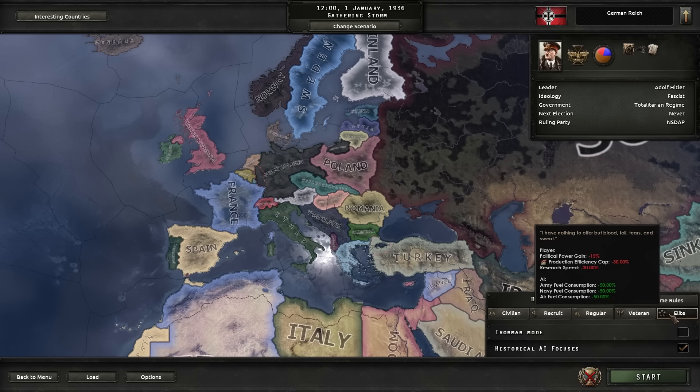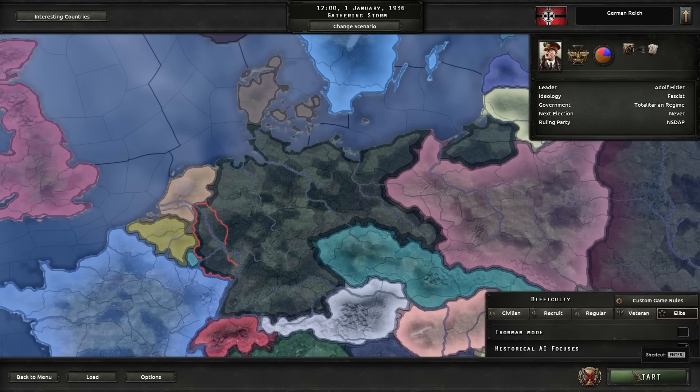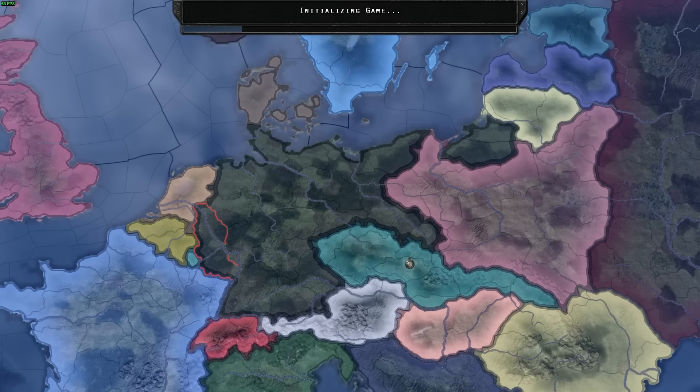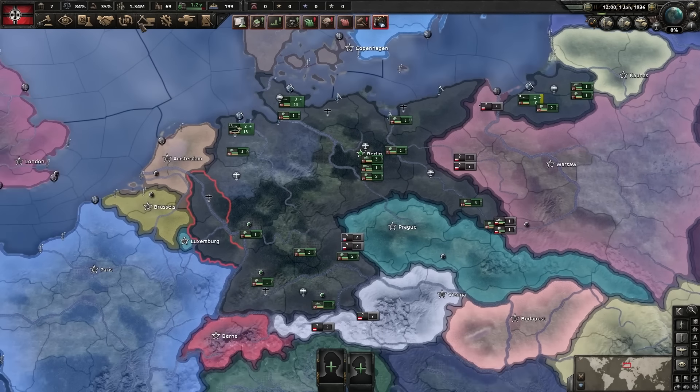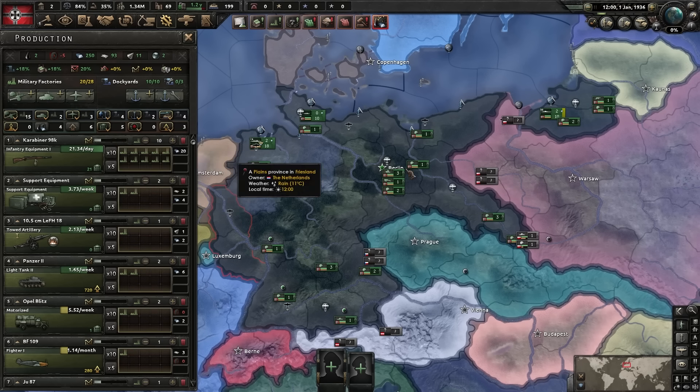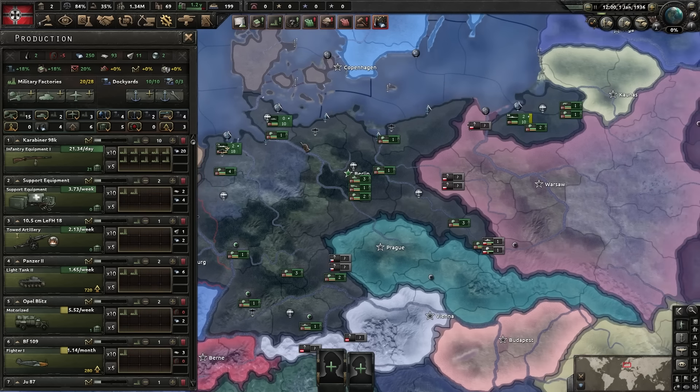The AI gains buffs for fuel consumption, but don't worry too much — the AI still mismanages its fuel pretty badly. Anyway, here we go: Elite difficulty Germany. You need to know what the penalties are to compensate for them in game. The only one I'm going to compensate for is the production efficiency cap, because you can see it's at 20%, which would normally be the base rate of 50% — so you are severely hindered in that area.